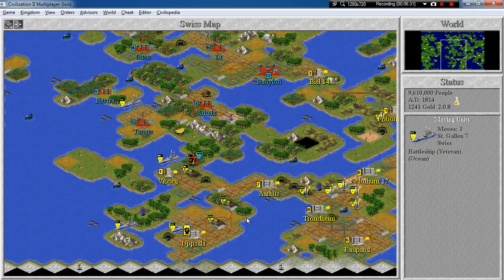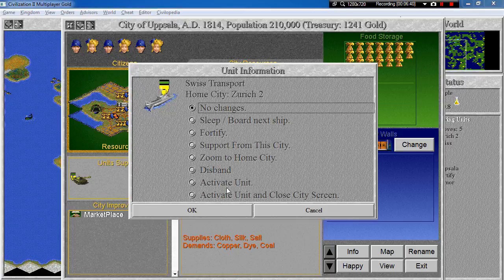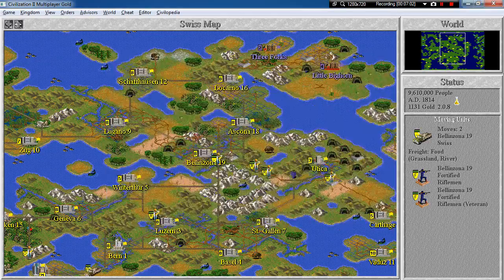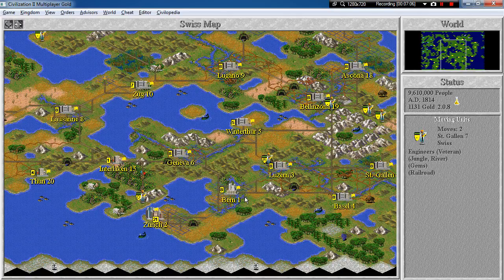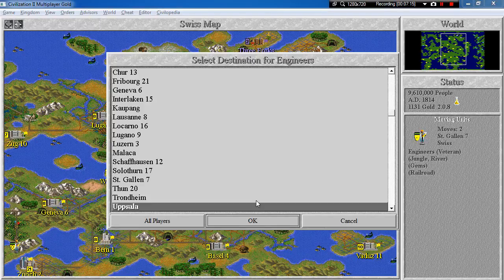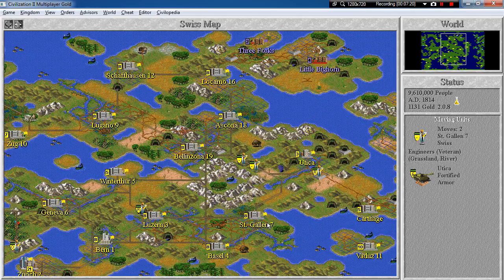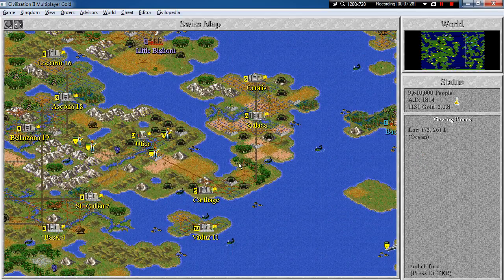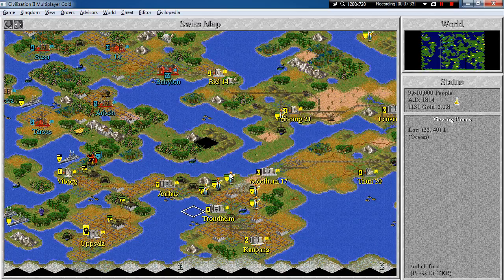What shall we do with the battleships? They can go now, and you can disband. We don't need the transport anymore. Finish the city walls. Go to Viberg, basically everybody. Build some roads there. Keep moving. Fortify. Not much else to be done, so let's go to Utica. Build a railroad. And we'll have the recycling ready in just a moment. End the turn.